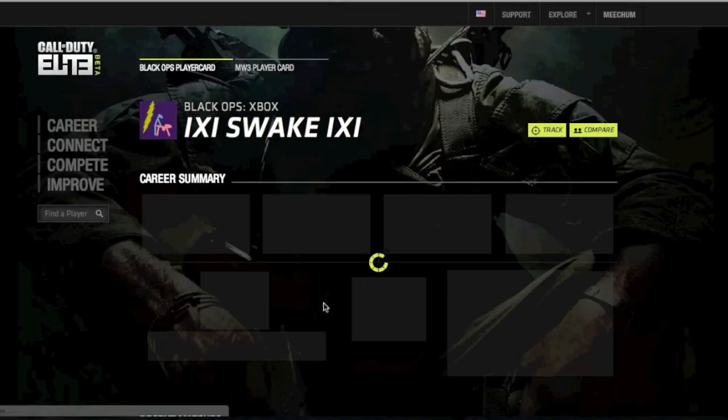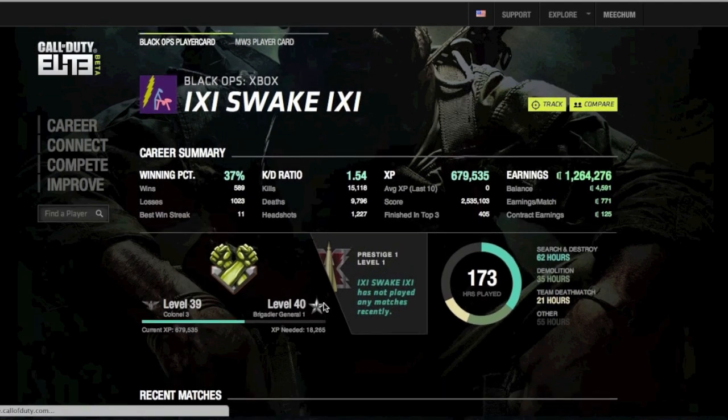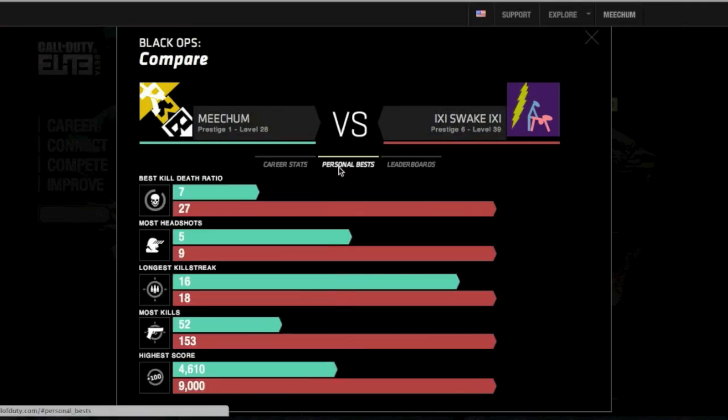Let me click on him. Alright, here we go. Look at this — you can check how much money he has earned, the total XP he has earned. I just want to compare a little. You can check kill-death ratio, the kills, total winnings, your earnings, score per minute, and personal best.